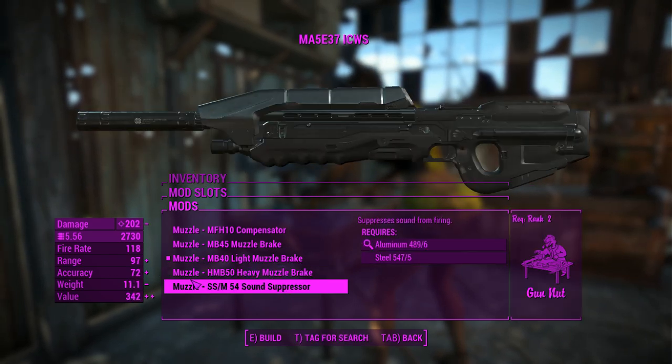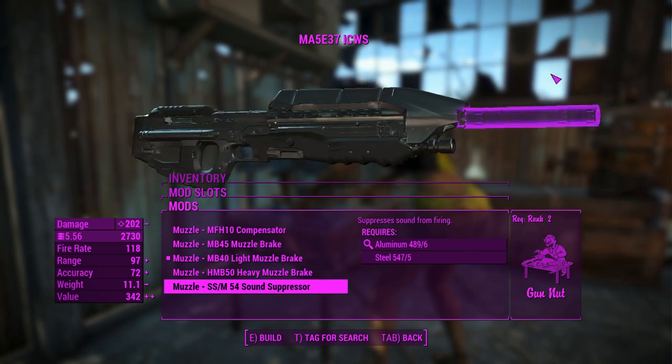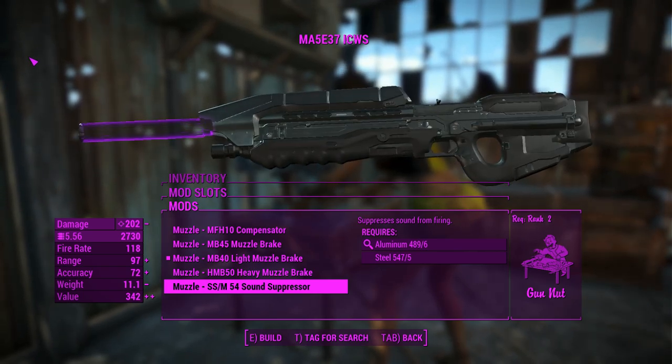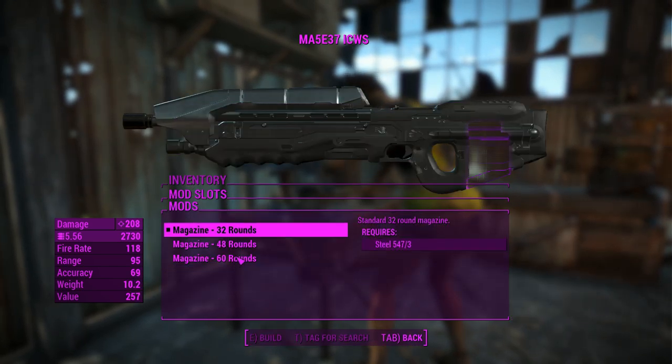You can chuck a suppressor on it. Interestingly, this suppressor doesn't actually do anything with Ace Operator at all — I don't know what that's about. I should be getting 25% more damage, but I am not. We'll leave the suppressor off for this one.